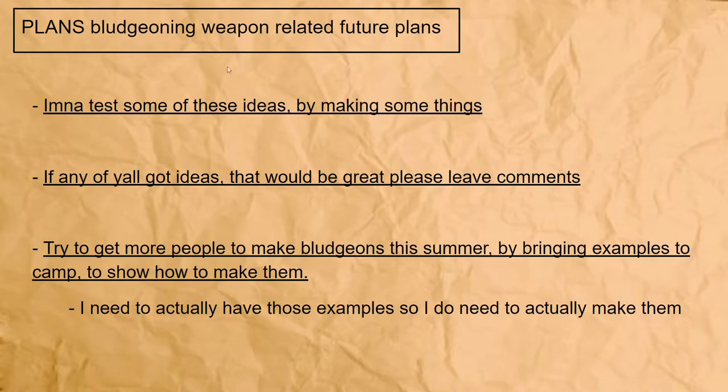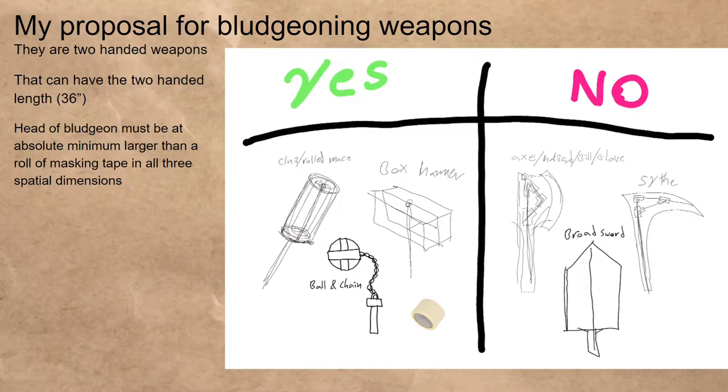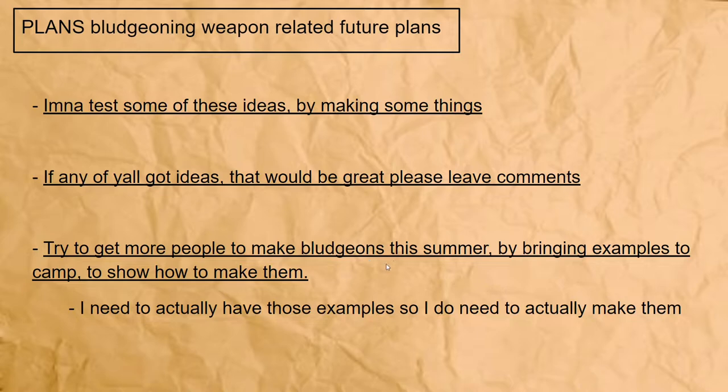Based on this rule meta, my future plan is to make a couple of these. If you have any ideas for how to make them or any experience, please leave comments. Once I actually do make them, I want to take them to camp and show them off — to demonstrate what a bludgeoning weapon is, here are some rule sets around them, and if you want to make one, here are some examples. I'll probably make another video of me actually constructing them. I want to bring to camp some bludgeoning weapons so that I can't just say 'here's some rules, thanks' without telling people how to make them. I want to come with rules but also how-to examples so that if someone wants to make one and follow the rules, I can show them.